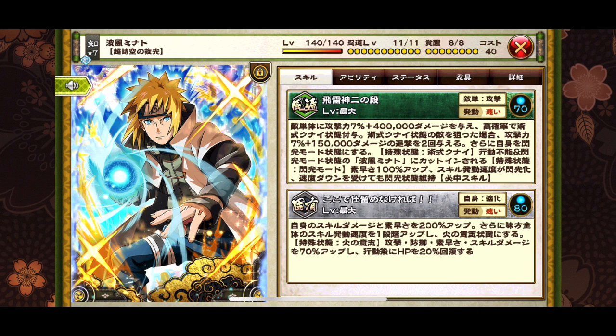His first skill — it's a Flying Raging Second Steps Fast Chocolate 70. What it does is deal seven percent plus 400,000 damage to a target enemy, with a high chance to inflict the Technique Formula Kunai. It deals two additional attacks dealing seven percent plus 150,000 to enemies inflicted with the Technique Formula Kunai. It'll grant Flash Mode to self, and the Technique Formula Kunai action is disabled. Cut in with Minato Namikaze with Flash Mode state — in Flash Mode, speed is plus 100 percent and cast speed is set to flash. That's awesome right there.